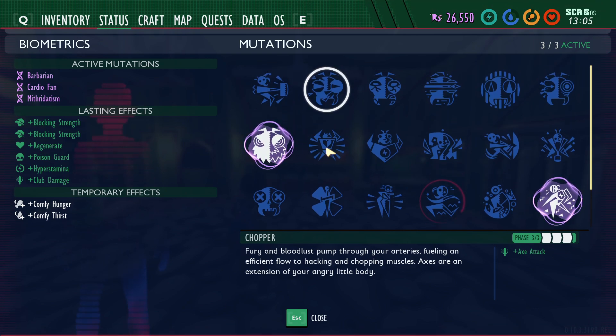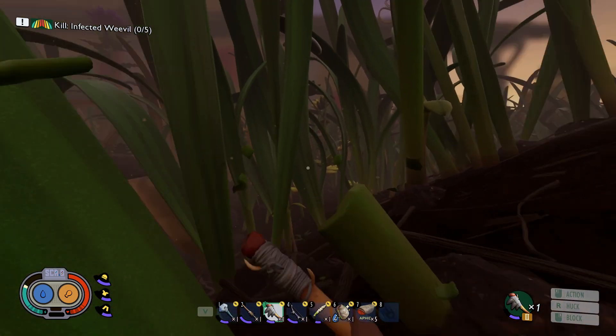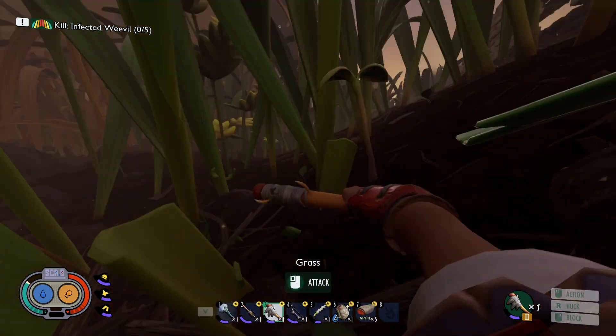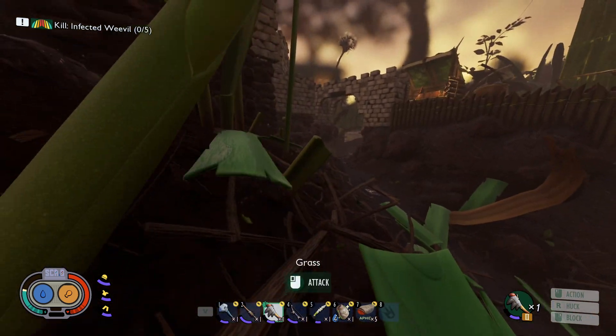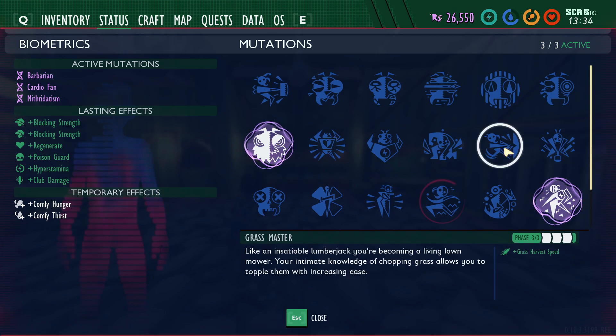Aside from the attack mutations, the other ones that require repetitive action should also be passive. Grass Master - once you've chopped down a bunch of grass, it's like becoming a lumberjack. A lumberjack doesn't flip a switch to cut trees faster. Rock Cracker similarly requires repetitive actions. These are like muscle memory - like exercising. If I lift weights or do push-ups, my body gets stronger. I don't need to activate something to lift more - an energy drink would be a buff on top of that. That's why Grass Master and Rock Cracker should also be passive.